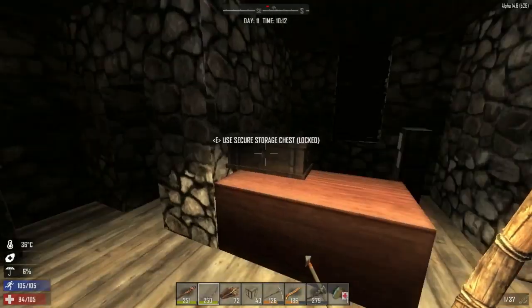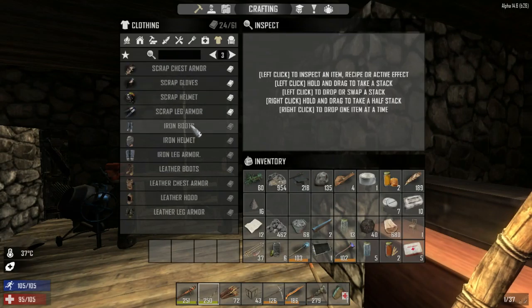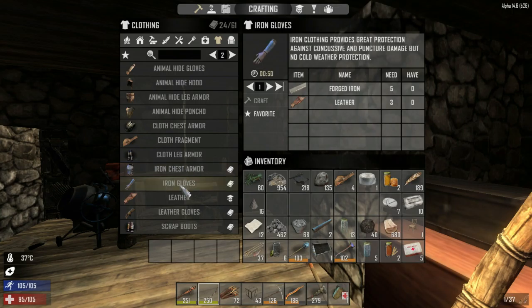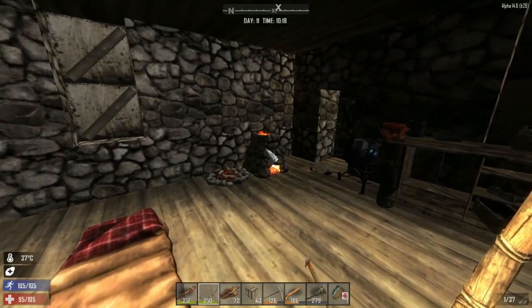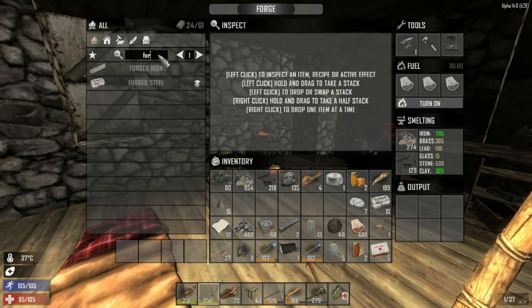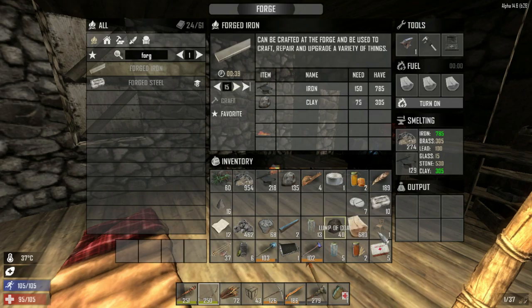Okay, here I am back at the base. I want to look at this iron stuff we got. We can make iron chest armor — we need 10 forged iron, so we need 15 forged iron total. Awesome, let's make that because we can use this. Let's make 15 forged iron — that takes 39 seconds. We won't do a chair. Cool — we're gonna make some more forged iron which will make some armor.